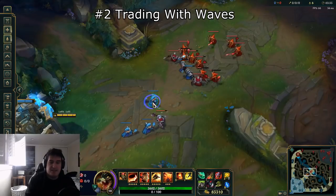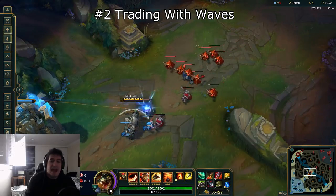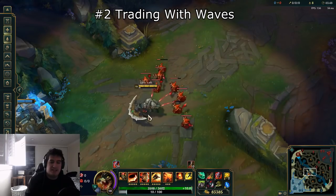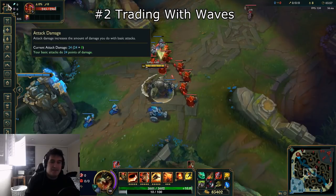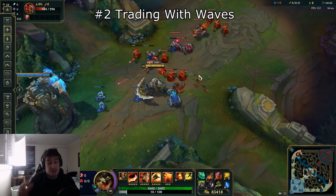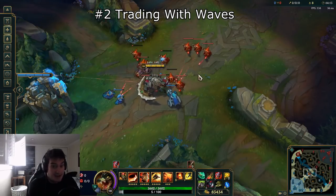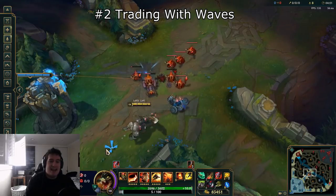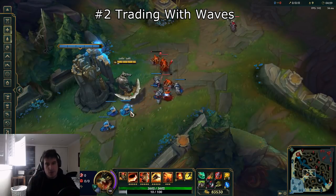For tip number two, I want to talk about a very common lane state: say you're losing the lane and you have a big wave of minions getting pushed into you. This is absolutely the last time you want to trade — fighting into a bunch of minions is a huge mistake. I'm level 18 and I'm taking a decent amount of damage from these casters — 24 attack damage per auto — and these minions attack pretty quickly. Give yourself a plus one if you have the bigger minion wave, and a minus one if your enemy has the bigger wave.